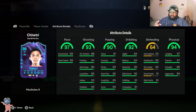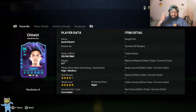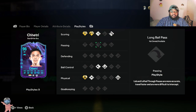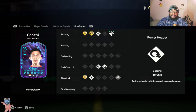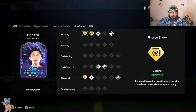He has 91 dribbling, 92 ball control, 97 jumping, and 97 stamina. I don't know how he has 99 heading accuracy and 97 jumping because he is quite short — only 5 foot 7. I've never seen him head a ball much; he is known for his shooting. But surprisingly, he does have the Aerial play style, which is actually nice. He also has Relentless, Quick Step Plus for ball control, Flare, First Touch, Power Header, Power Shot, Chip Shot Plus, and Finesse Shot Plus.